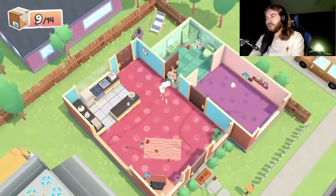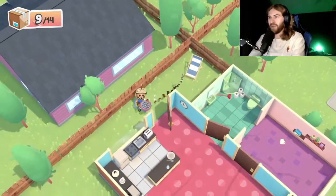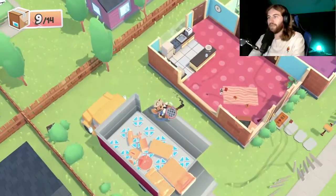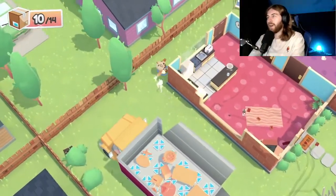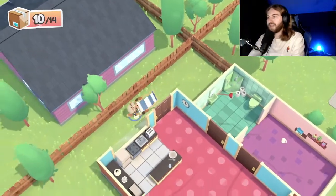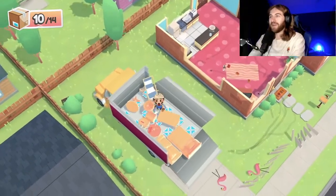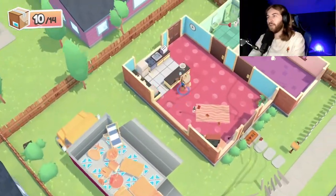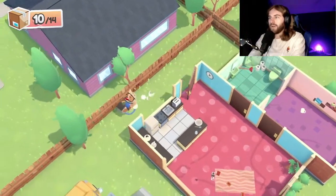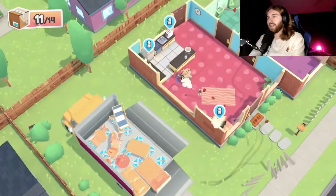We're almost there, we need to find something else. There's things in the backyard — take this grill thing! Throw this bad boy in there. We got four more things, we gotta speed things up a little bit. We just broke something. All right, four more things — we can get this. The rest of the stuff is in the kitchen it looks like.